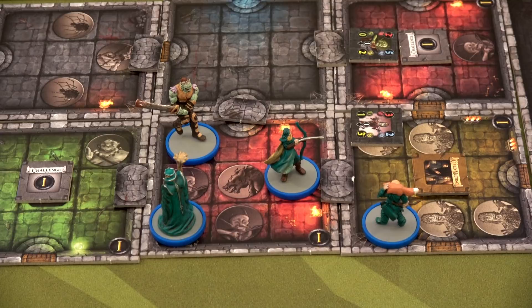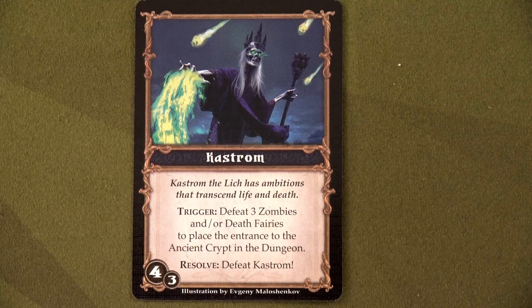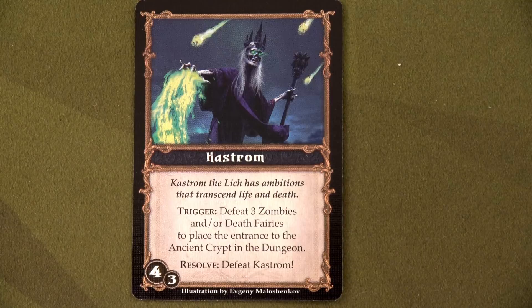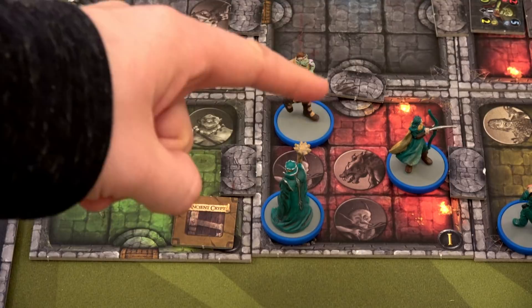We've gained two XP and cleared two zombies. This also triggers our final enemy quest since we've now defeated three zombies. We place the final enemy quest token on the board in a room without heroes, face down — it won't activate until a hero moves adjacent and spends one movement to open the lair, releasing the Lich. It makes sense to put the Ancient Crypt in a nearby room so Cauldrak or Root can open it while Sonya and Melinda, being fast, can move in to help take out the Lich.